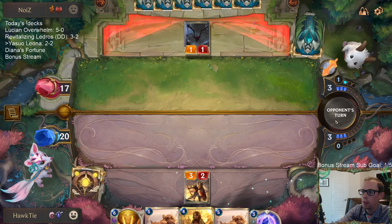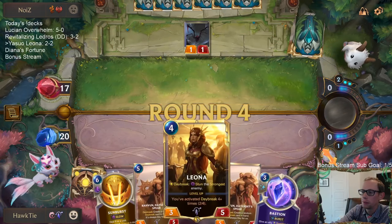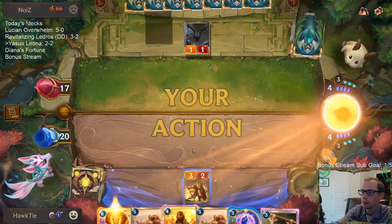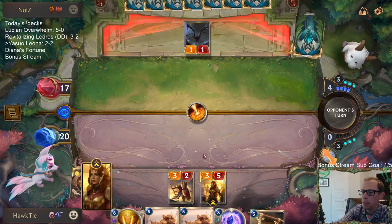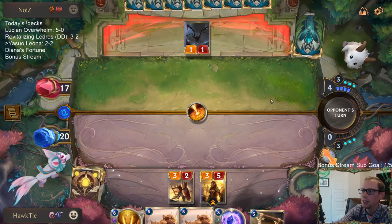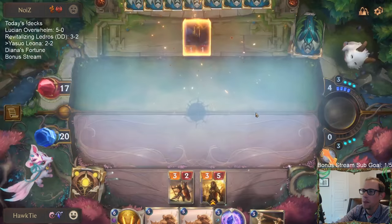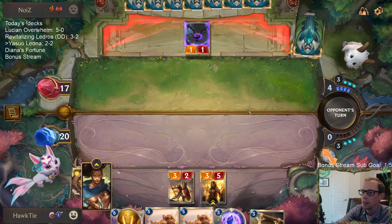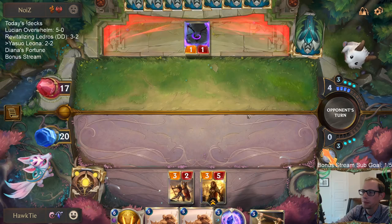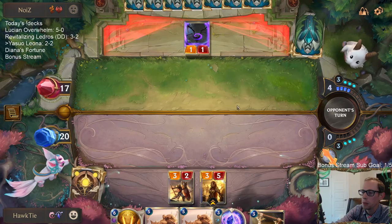Here's our Bastion. This is the matchup where Bastion could be just fine because they do play a lot of spells — usually Make It Rains and things like that, little amounts of damage. At least they don't get to block with a 1-1.